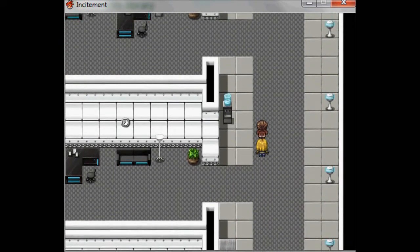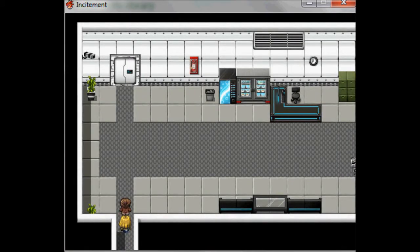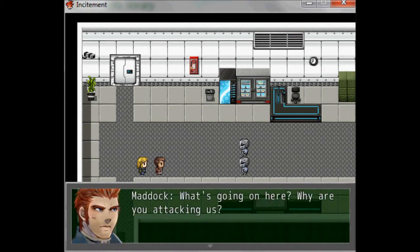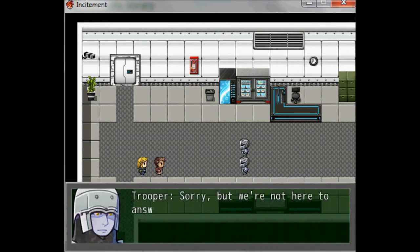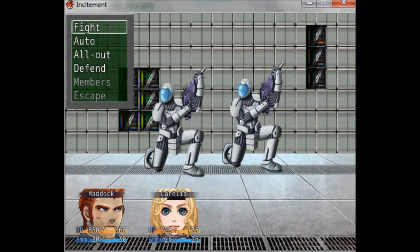Now we're gonna come out of this first room and have our first battle. There's two troopers coming in and they're gonna attack us like a random encounter style. You've got some options here. Fight means you choose the commands for your characters to take, and then you've got Auto, which means the computer chooses their commands.